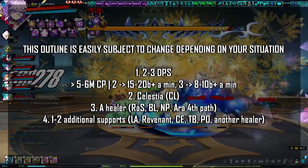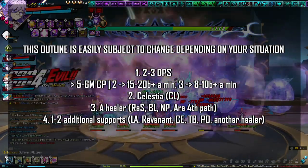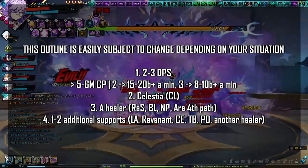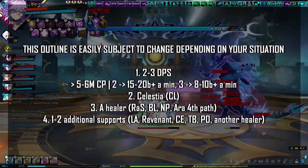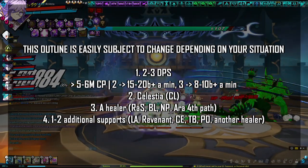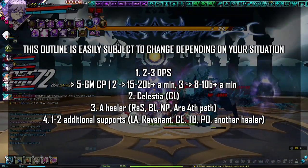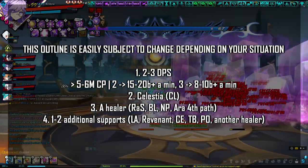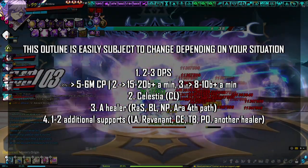Radiant Soul is generally the weakest. Nyx Pieta is generally preferred for physical parties. Blue Hen and Ada's fourth path are generally preferred for magical parties. Finally, you want 1–2 additional support classes: LA, Revenant, CE, TB, PO, another Healer, etc. Revenant is preferred for physical parties. TB is for physical parties only. PO is generally for magical parties only.